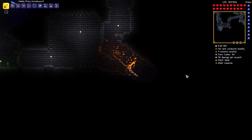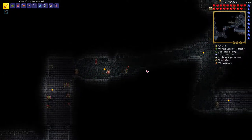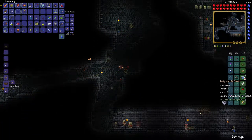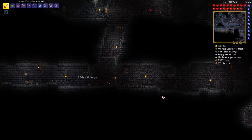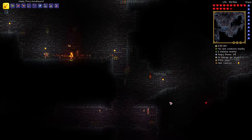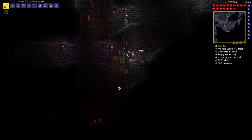Wow, how much of this dungeon do we have left? We explored all up here, we got this down here, we just got this nugget down here - it might be a dead end right here actually. And another shield - which we did, we equipped our shield! Just run through them like a quarterback in American football, just charge right through them.